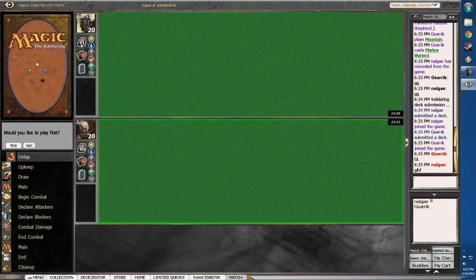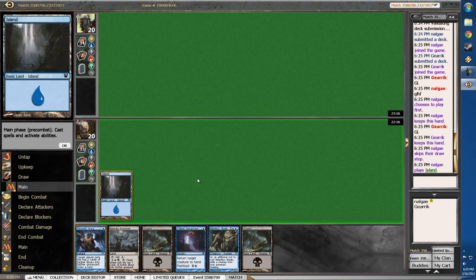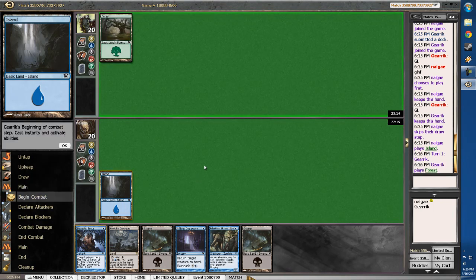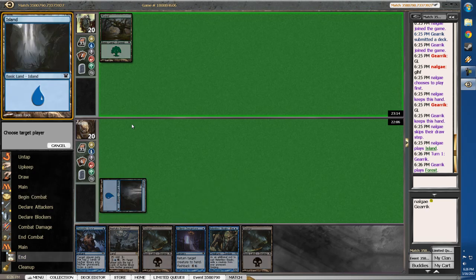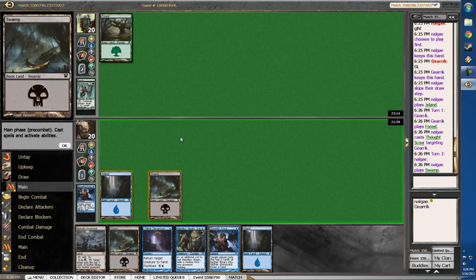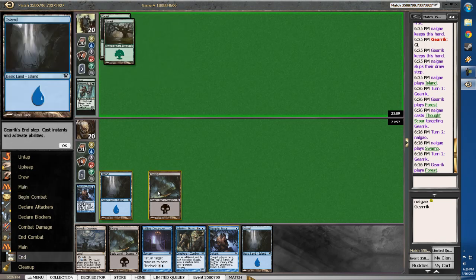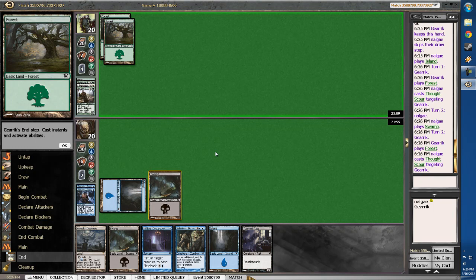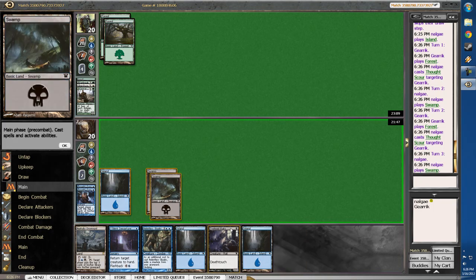Looks like he did not see my mill plan because he's only at 41 cards. Let's go ahead and play first. This is a much better hand. I'll save this in case he has a Werewolf — actually no, we have Silent Departure. Let's go ahead and Thought Scour him. Daybreak Ranger — nice. Let's pass a turn. This guy has a pretty good deck. No early drops, that is perfect for us. Can't activate Drownyard yet, so this turn is pretty much just Typhoid Rats and go.